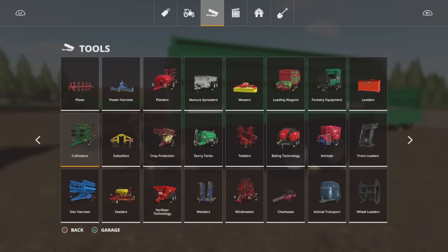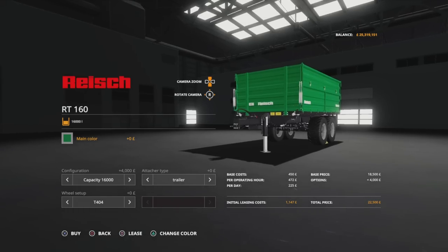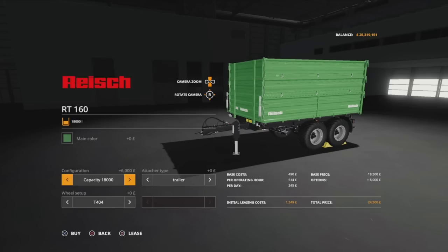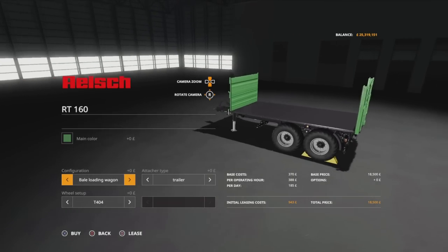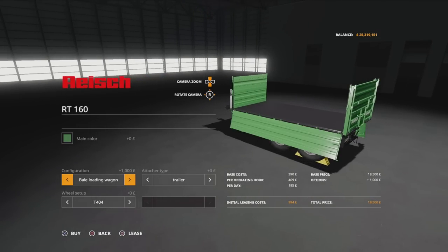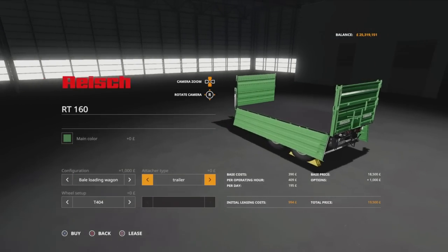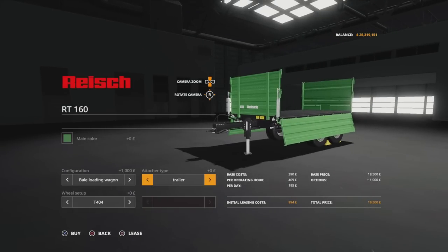You'll find these under Tools, under Trailers. The Reich RT160 - options available: we can change the main colour to any one of those four. We've got capacity at 16,000 litres, 18,000 litres, animal transport which puts that ramp section on the back, bale loading wagon with no sides, or bale loading wagon with those side flaps. Then at the front we've got attacher type: Trailer or Trailer Low, depending on what you're pulling it with.